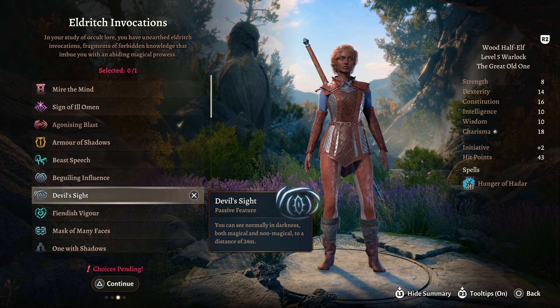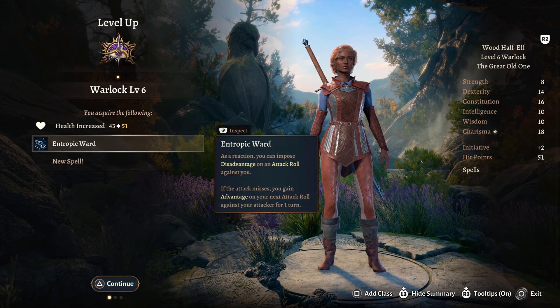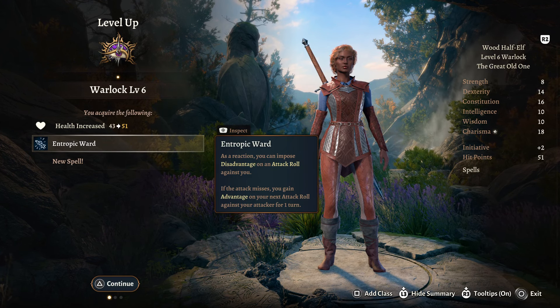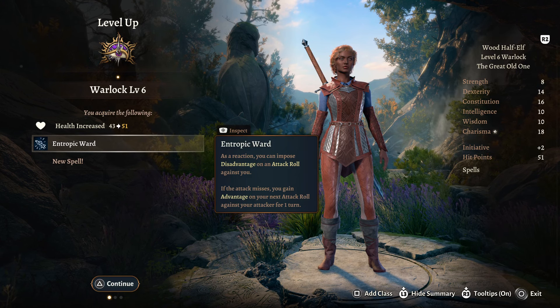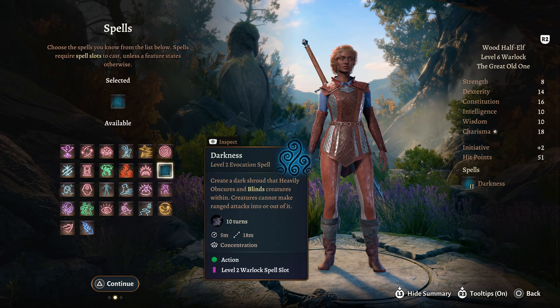For an Eldritch Invocation we're going to take Devil Sight, which allows us to see normally in both magical and non-magical Darkness up to 24 metres. Warlock level 6 gives us Entropic Ward: as a reaction we can impose disadvantage on an attack roll against us, and if the attack misses, we gain advantage on our next attack roll against that attacker for one turn. You can't target other people, but you can target the one that tried to hit you. We're also going to take Darkness as our new spell.